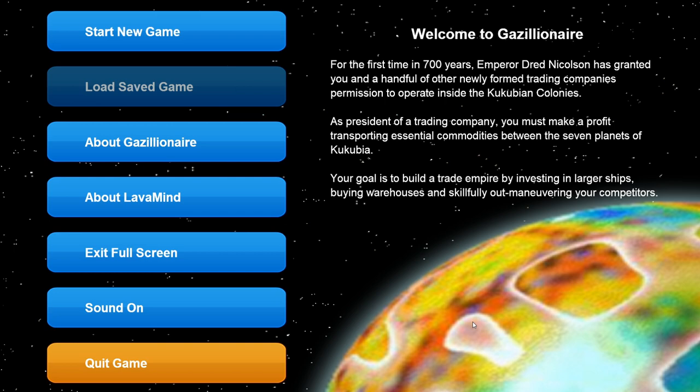Welcome to Gazillionaire. For the first time in 700 years, Emperor Drednik Coulson has granted you and a handful of other newly formed trading companies permission to operate inside the Cucubian colonies. As the president of a trading company, you must make a profit transporting essential commodities between the seven planets of Cucubia. Your goal is to build a trade empire by investing in larger ships and skillfully outmaneuvering your competitors.